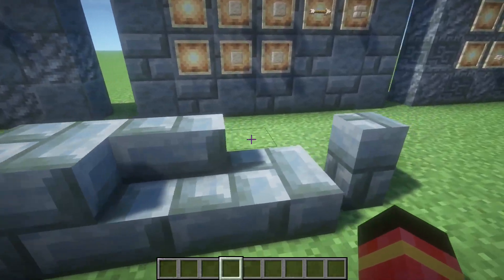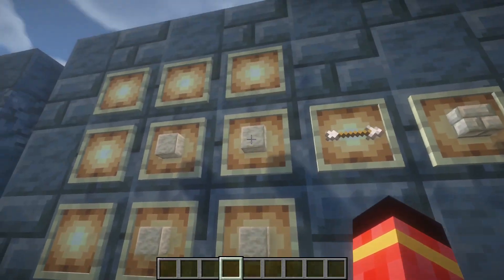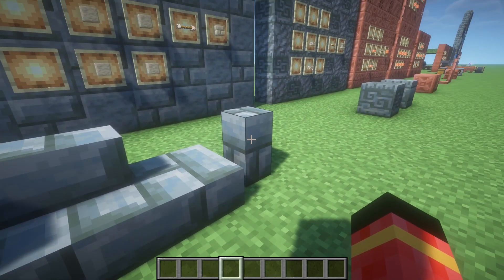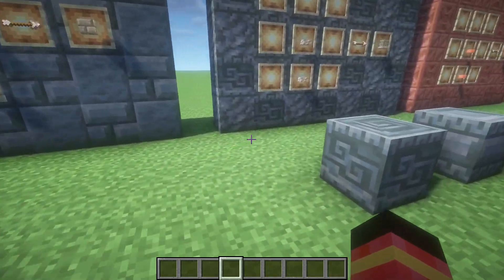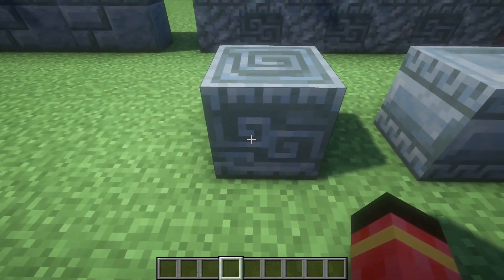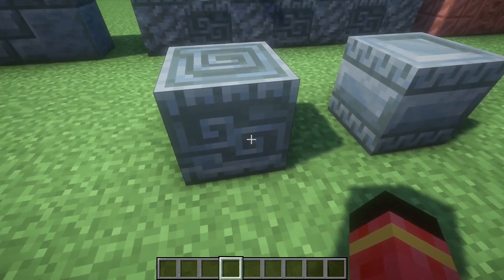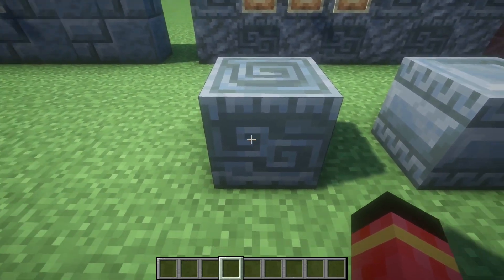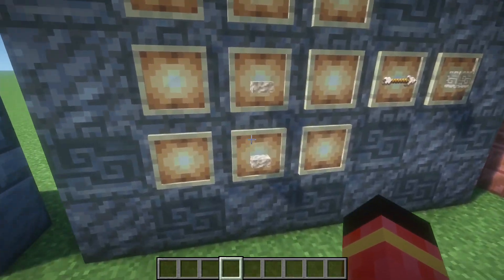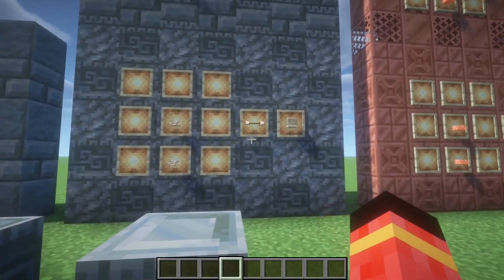Then we got the Tuff bricks made from four polished Tuff. We got the block, stair, slab and wall just like those. Then we got the chiseled variants — we got the chiseled Tuff block which has a cool windy texture. It was added in 1.21 and is made from two Tuff slabs, just like any other chiseled block.